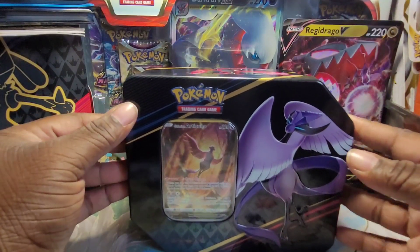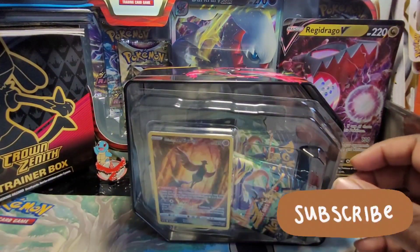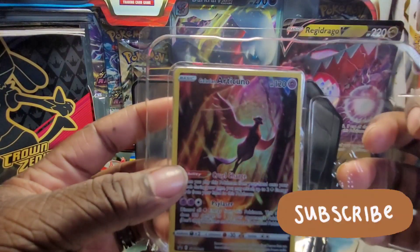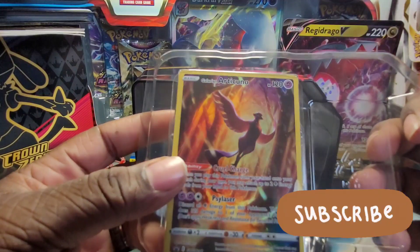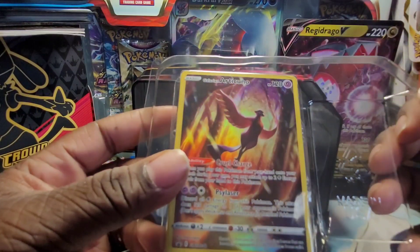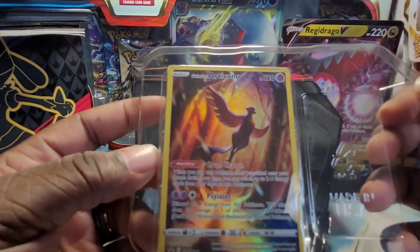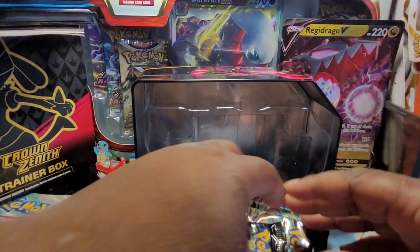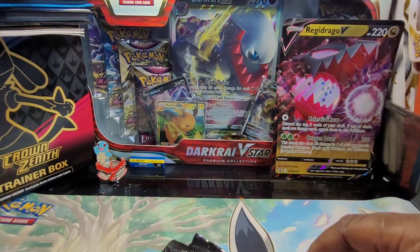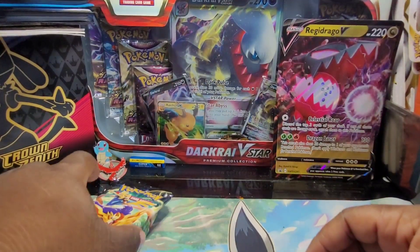Alright, so we opened it up over the intro. Let's go ahead and get into this opening. I can't wait to see this promo. Man, look at it. That is amazing. Galarian Articuno is one of my favorites from the legendary birds — it just looks so sick. And the original first Articuno, the original legendary bird, looks freaking amazing. I love Articuno, man. I was always a fan of his when I was growing up.